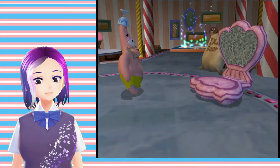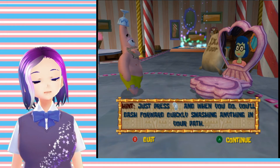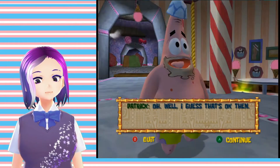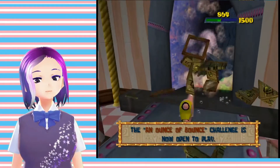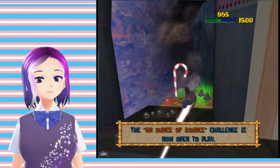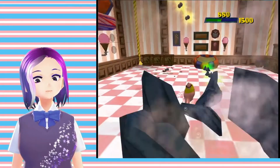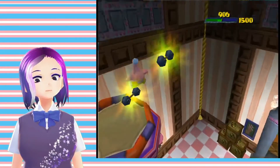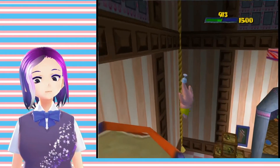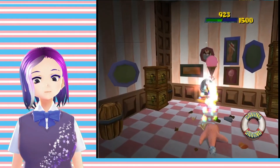How do I actually do the cartwheel? Just press X and when you do you'll dash forward quickly to smash anything in your path. The Magnus has landed. That's cool.